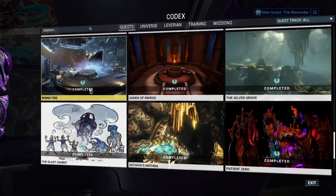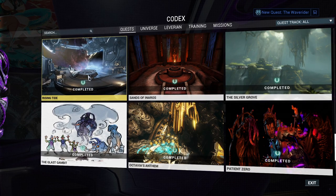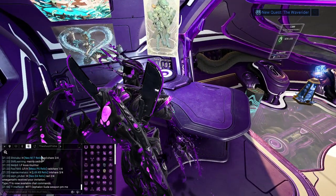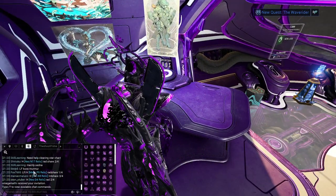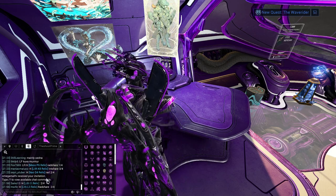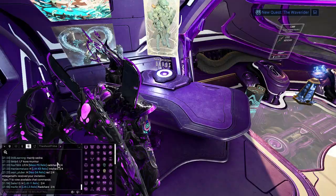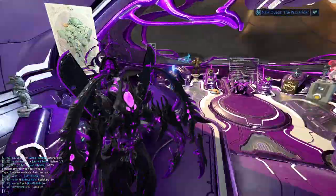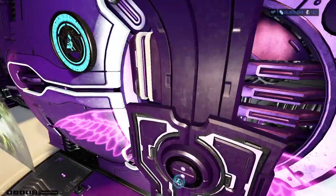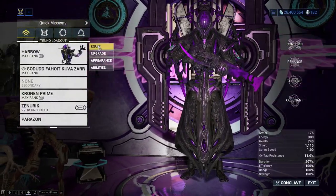The Rising Tide quest will allow you to unlock Railjack. A couple of things you need for this: a clan that has a dry dock built so you can build your Railjack, which shouldn't be that hard. If you don't have a clan, just go into recruiting chat — you're going to see people posting clans looking for players with a dry dock. You definitely probably should have a clan by now.